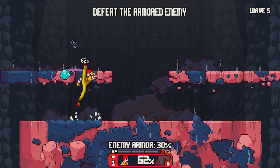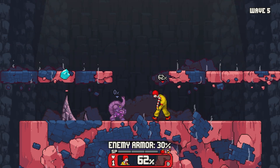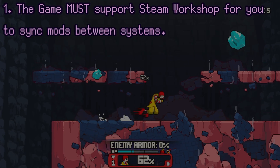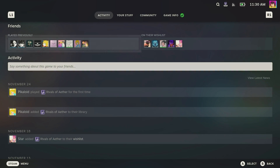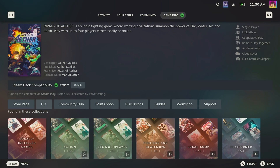But are there any real cons? Well, there are some. First and foremost, not every game supports workshop. For you to conveniently use the Steam client to download and subscribe to mods, the game has to support Steam Workshop. There are a lot of games that support it, but there are even more that don't. That said, if you go to a game's store page, it'll tell you if it supports Steam Workshop or not.